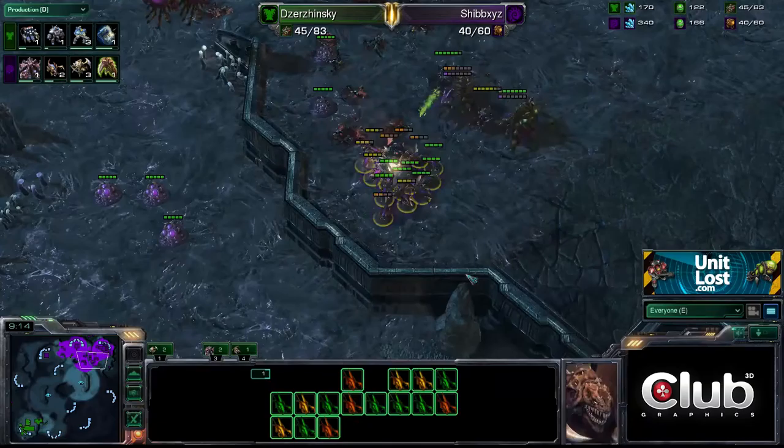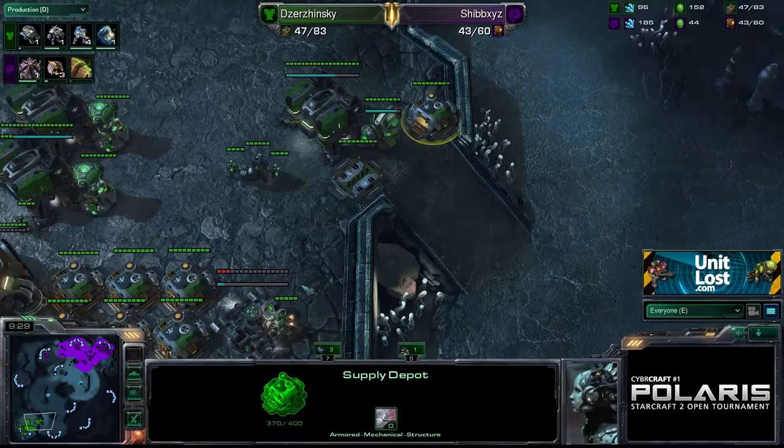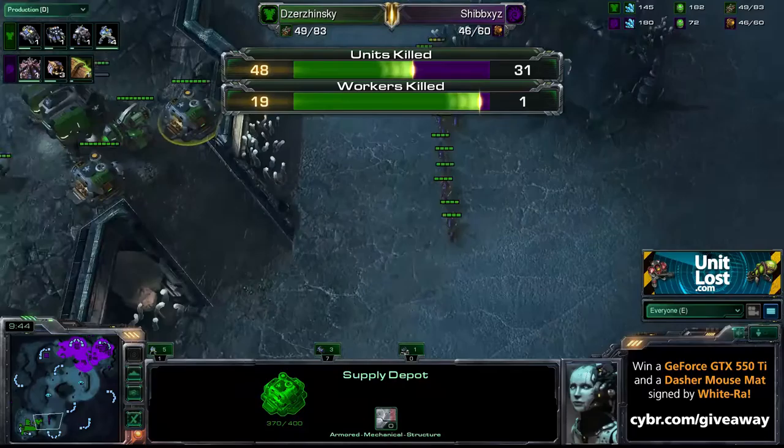Is he going to go straight for the jugular? He is — he's going straight into the main. Shibs is definitely on the back foot. A load of Zerglings have just spawned, managed to pick off a few. Zerglings coming in from the rear — a nice surround — managed to clean that up. That was well played by Shibs, and it was a nice attack by Dzynski. Dzynski started to retreat back to his base. He's fairly secure; I don't think he can be broken at this stage. Shibs needs to build back his lost drones — 19 workers were killed by Dzynski.